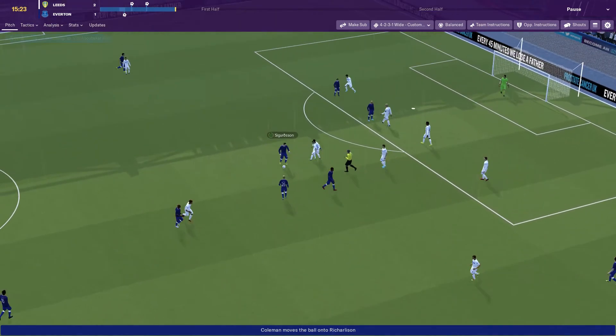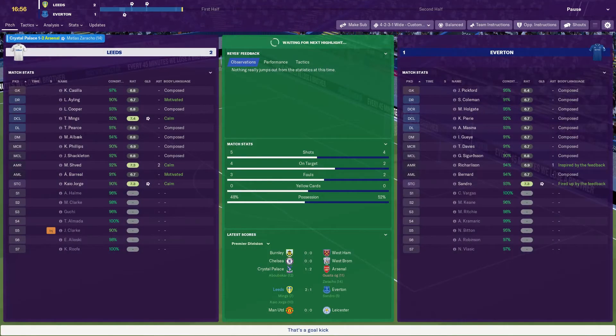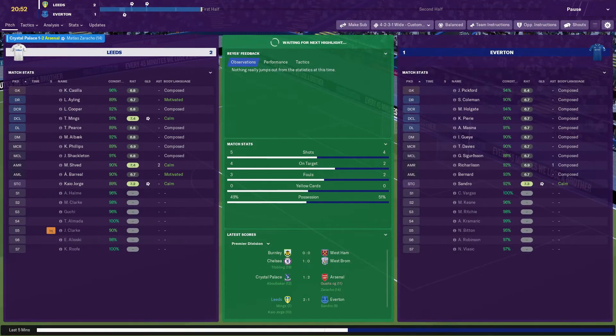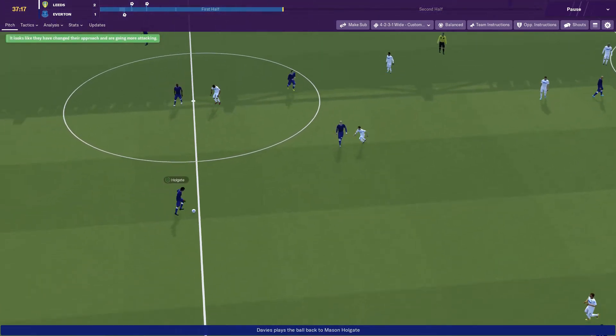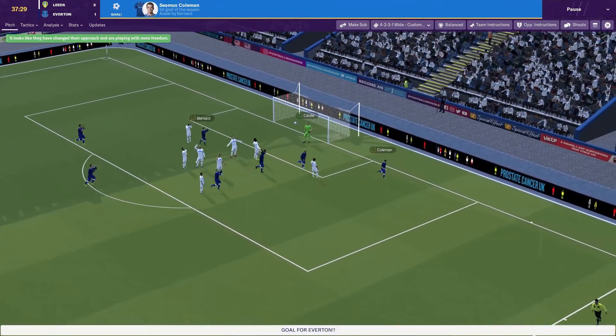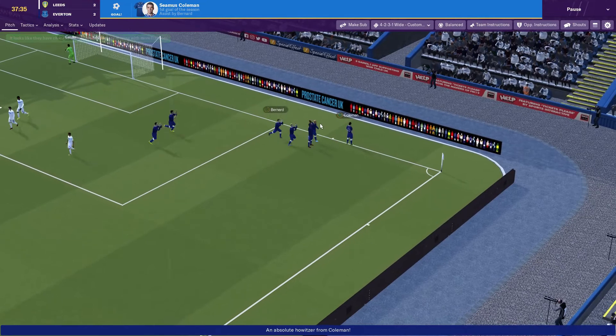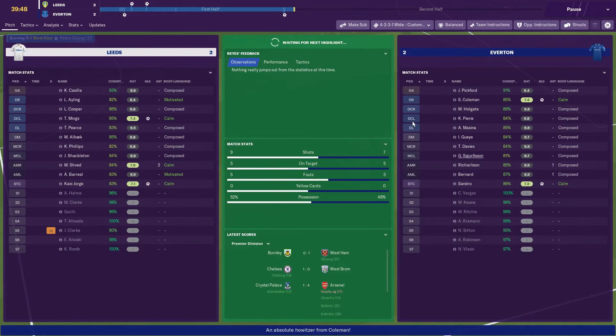Hopefully we can hold on, but Everton are creating chances. Sigurdsson has an effort - that wasn't far off, he's a very good player. Twenty-five minutes in, no more highlights since that Sigurdsson effort, it's a very even game in terms of statistics. Then Coleman - of course it would be his first goal of the season, right near the end of the half against us.